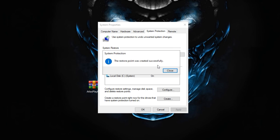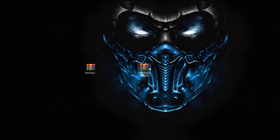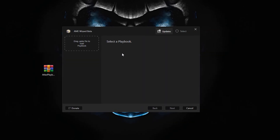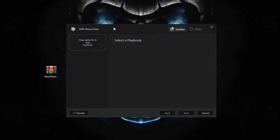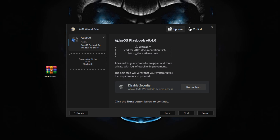Now we're going to open up the AME Wizard beta file and open up the application. Go ahead and open up the playbook file, then simply drag the playbook file into the wizard. You should now be seeing the Atlas OS playbook loaded in.